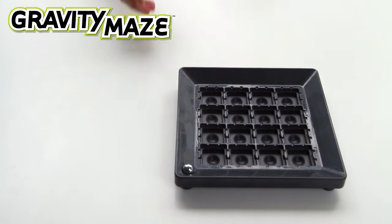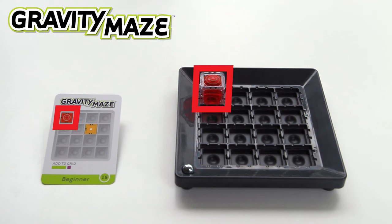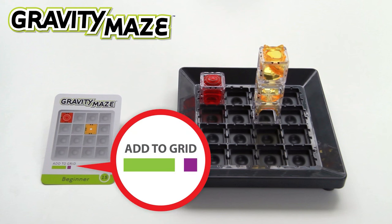Here's how to play. Choose a challenge to begin. Your goal is to get your marble to the target tower by creating a maze using the towers shown on the card. Set up your grid as shown on the card and collect the towers indicated under Add to Grid.